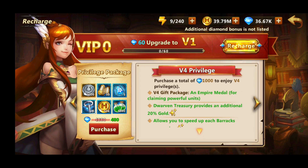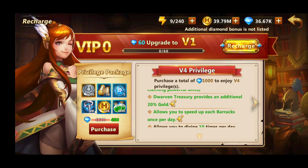VIP level 4 requires you to purchase 1,000 diamonds, which equals about 15 pounds. The benefits worth mentioning from VIP 3 to 4 are you get 20% more gold from dwarves and treasury every day, and you can speed up barracks once per day, which is quite important at the start of the game.